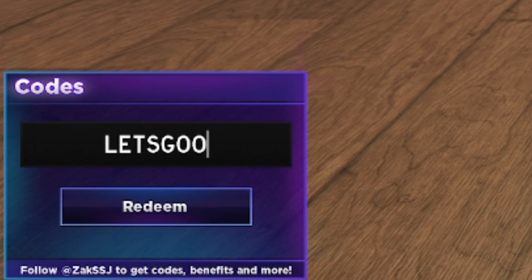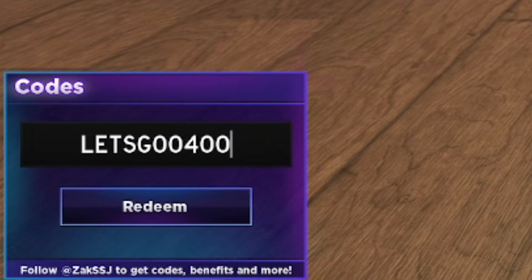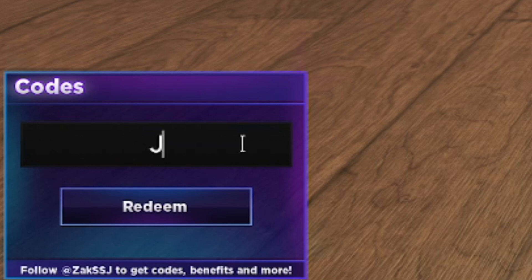Next is LETSGO400 — L-E-T-S-G-O-O then 400. That's another working code you can get for yourself.